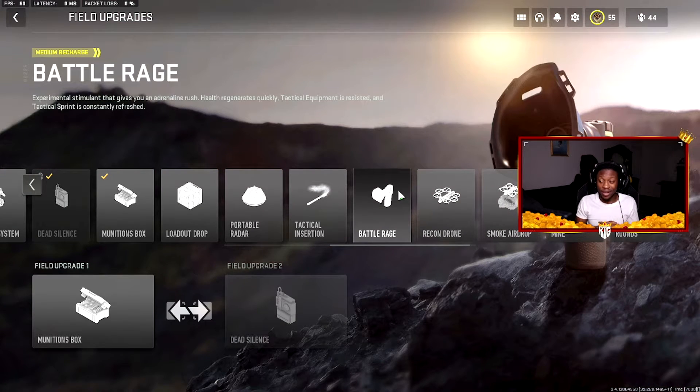The next field upgrade I see a lot of people using is Battle Rage. Battle Rage is an experimental stimulant that gives you an adrenaline rush — health regenerates quickly, tactical equipment is resistant, and tactical sprint is constantly refreshed. If you've ever been shooting at somebody and seen a blowhorn icon pop up, that's Battle Rage. They're basically a super soldier. It regenerates health really quickly, which feels kind of OP. Don't pop Battle Rage in a corner — it's time to get active, rush the spawn, and be on the move.